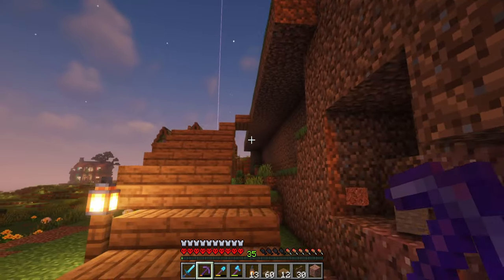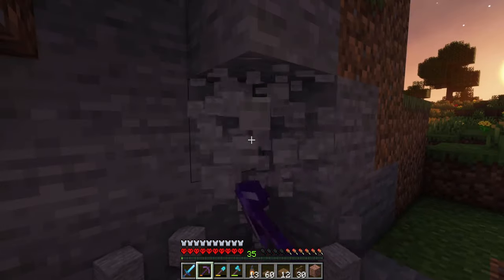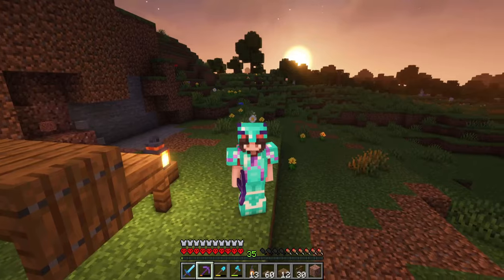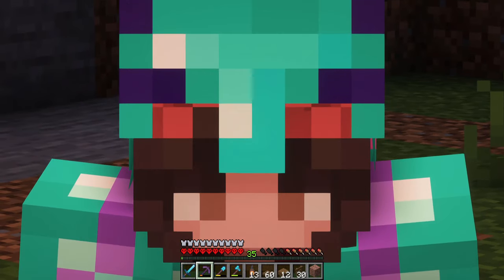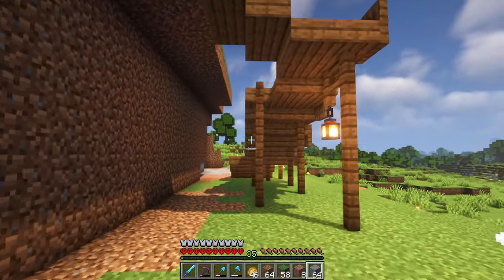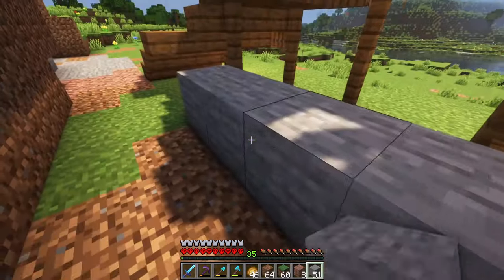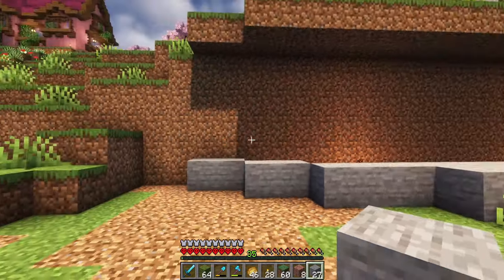I'm gonna tear out all this mess over here, make a nice flat wall, and then somehow try to make it pretty. I actually can't remember the last time I did custom terrain - actually trying to terraform using different blocks to make some sort of custom gradient or texture. I don't know how to do that but I'm gonna try. Now we have an ugly flat wall and we somehow need to make it curve around, connect to the staircase, and look pretty. So let's start by placing a couple stone blocks and going outwards, then make it connect up here.